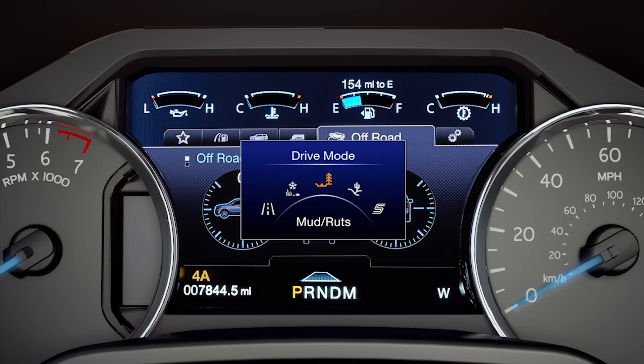Mud ruts locks the 4-wheel drive system to provide off-road traction on muddy, rutted, or uneven terrain. It also boosts torque and allows wheel spin to help maintain forward momentum.